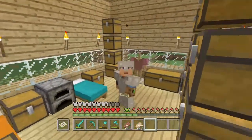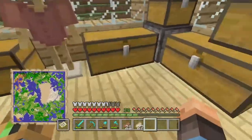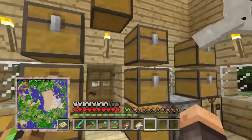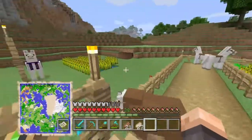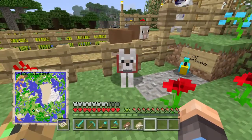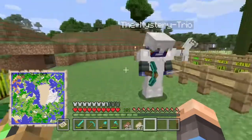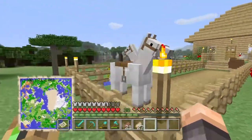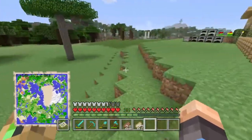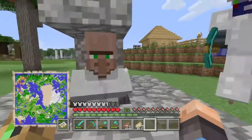Hey guys, Sacman here, welcome back to another Minecraft let's play video. Today we are joined by the Mystery Trio once again. He wasn't here in the last episode. We found some parrots, got a new dog, and did some stuff off camera. We got some horses now — the kind I like — and we're just waiting to get some diamond armor for them. We also cured a zombie villager.